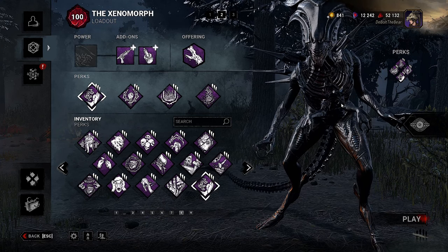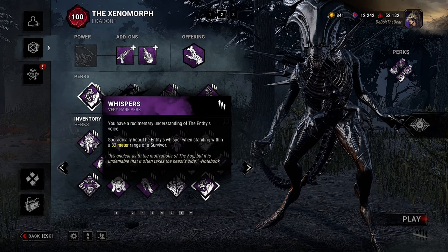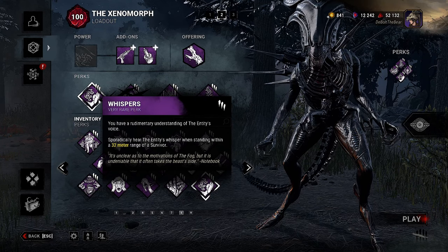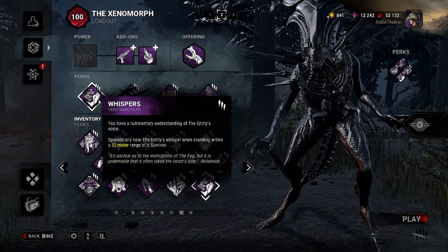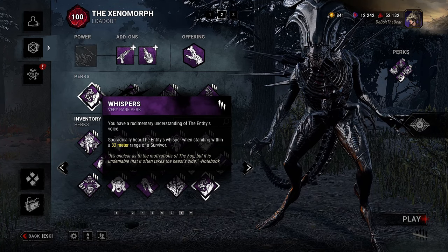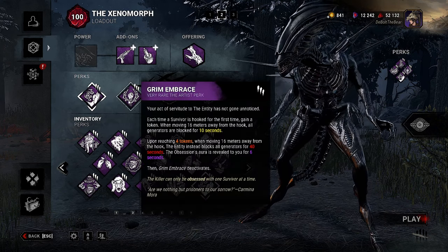We're gonna hop into what the build is. We have Whispers: entities whisper when standing within a 32-meter range of a survivor. Interesting on Xenomorph — kind of curious and excited to see how that plays out. It's a crazy good end-game and beginning-game perk on most killers that don't have much information at the start of the match.